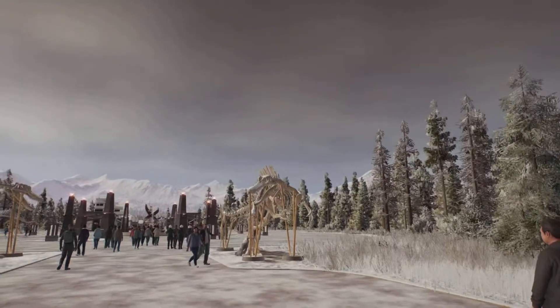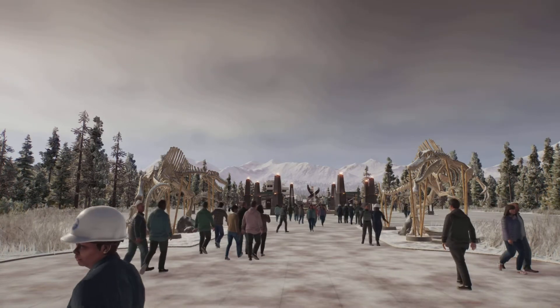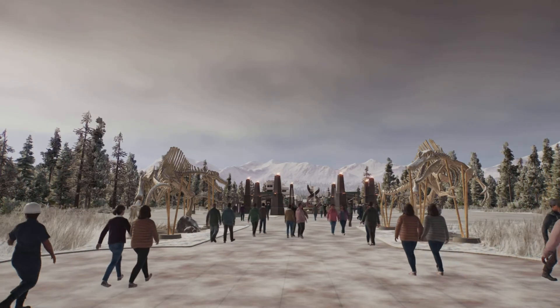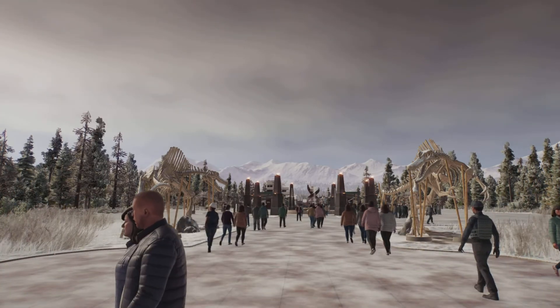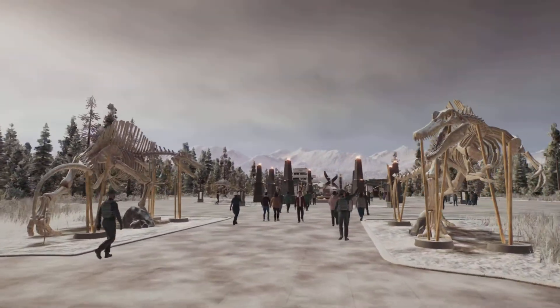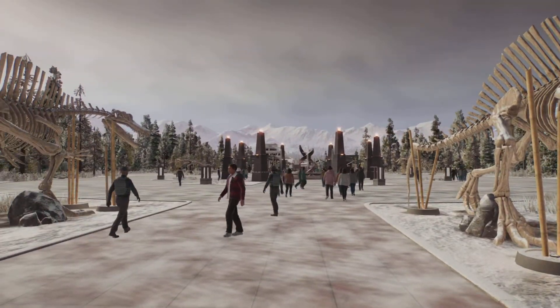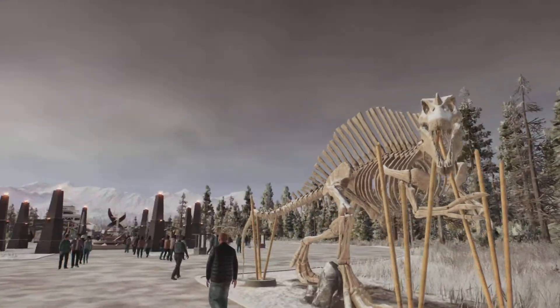Hello everybody, welcome back to another episode. I am your host SpinoZill, and today we are going to be going through my Sierra Nevada park in Jurassic World Evolution 2. This video takes inspiration from Evolution Square's video where she put four different feathered species inside of a really snowy park, so the concept is only they can survive in this weather. Bear in mind my design effort goes really good at the start but then gets really terrible towards the other parts of the park, so let's get started.